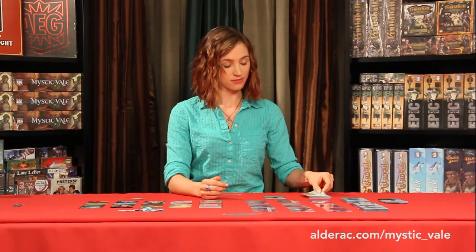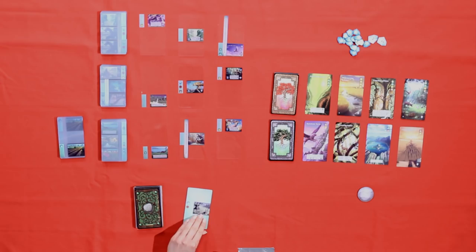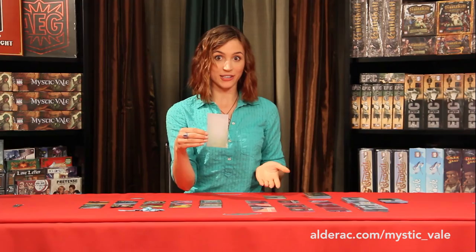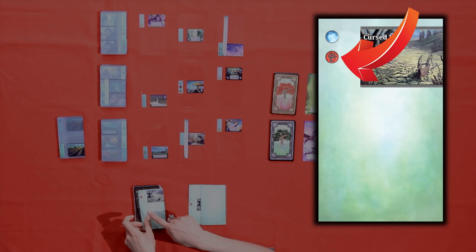Only the decay on the on-deck card matters for this turn. But I only have one decay, so I flip over the next card. This one's blank — no decay, no mana, no nothing. This is a card we'll be able to build however we want. I still have only one decay showing, so let's go to the next card. Another mana, another decay. So we slide this one into the field, but the next time I flip over a card with the decay symbol, I'm done.